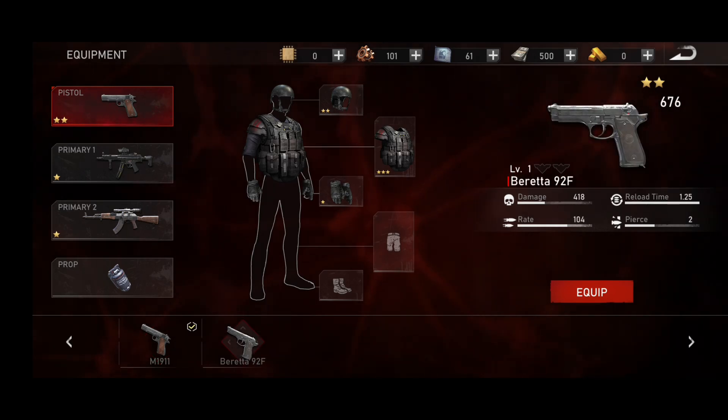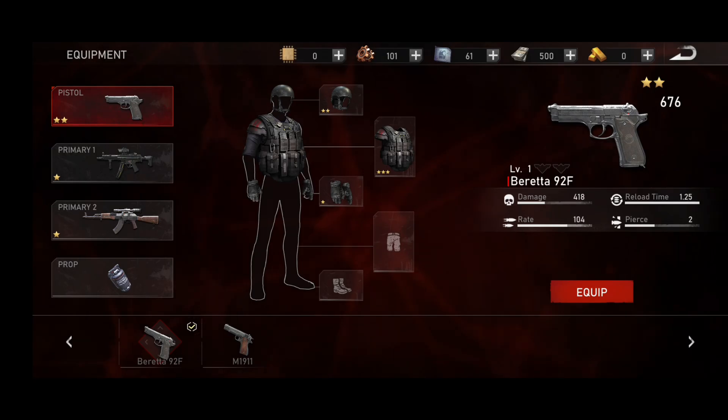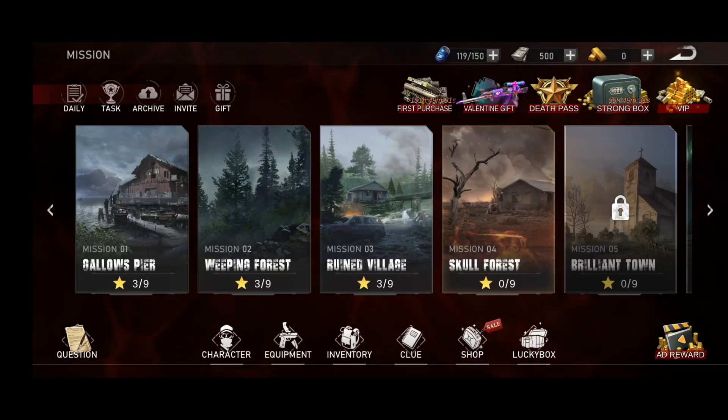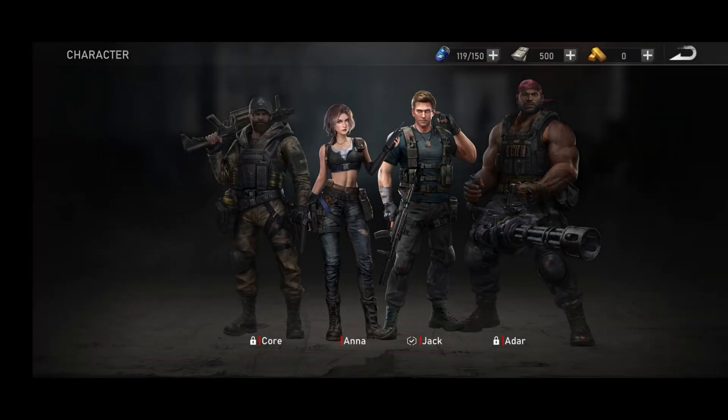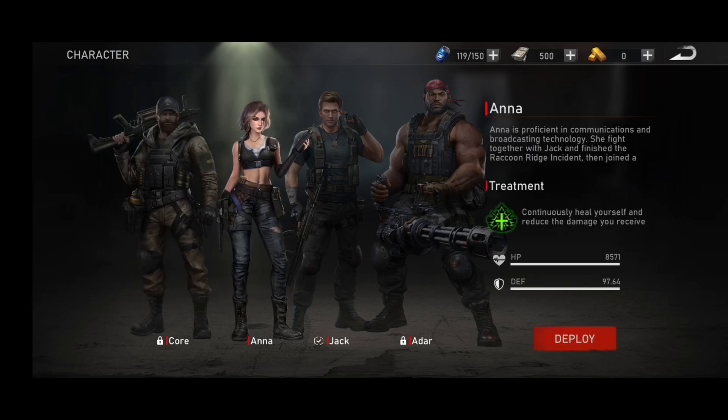I have two pistols so I can change them — you can change your guns here like that. There is also a characters tab. I have two characters and two more are locked. You can change your character just by clicking on the deploy button.